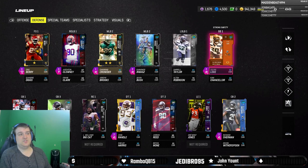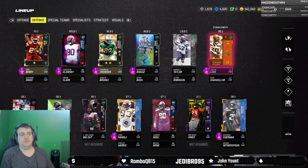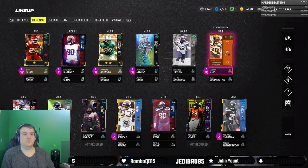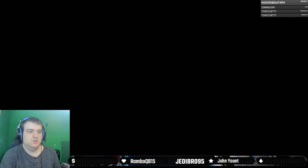The safety position for the Seahawks is really, really good right now. We got Ryan Neal for the Division Dynasty a week ago. Me personally, I'm going to keep Julian Love for at least the current day roster. But with that said, and after a decently long intro — enjoy the gameplay.